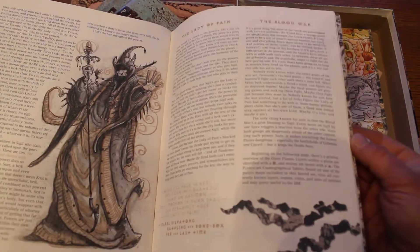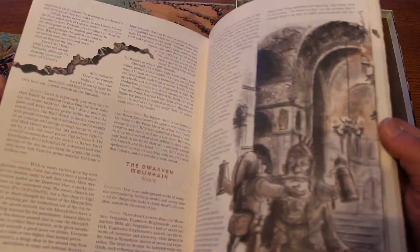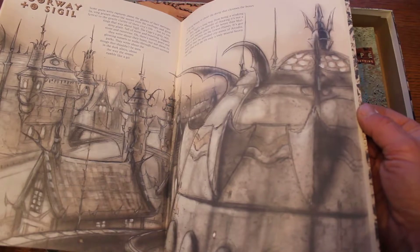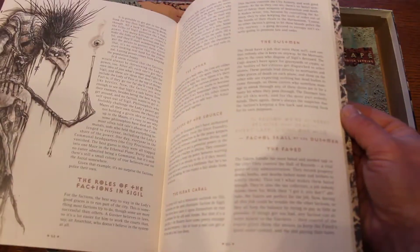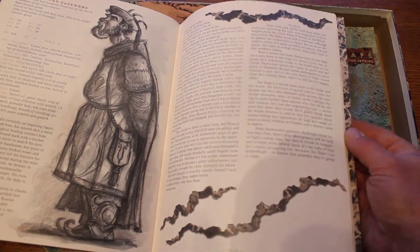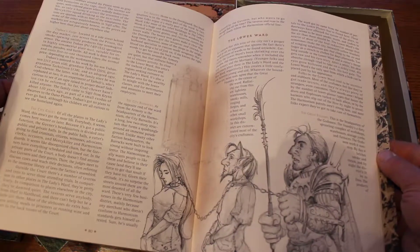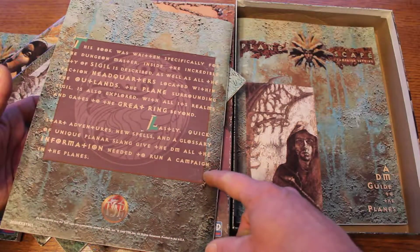This is the DM's Guide to the Planes — same style of art. Flipping through it, nothing is loose. Not as much art in here as you would think. Then again, Sigil and Beyond — this is one of the other supplements mentioned on the back. It shows what the city might look like: rat folk, or maybe skeksis from Dark Crystal, some nobles, writing, cool little mounts, prisoners.